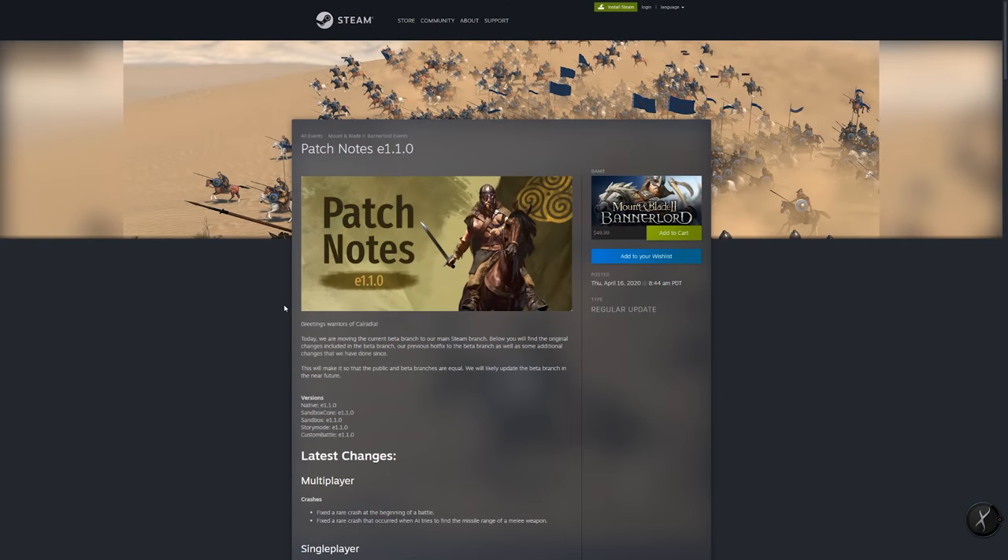Version 1.1 beta is now moved into the main Steam branch. If you've opted into the beta in the past, you no longer need to — it is now part of the main game. We're going to go over some quick patch notes and talk about their long-term ramifications.